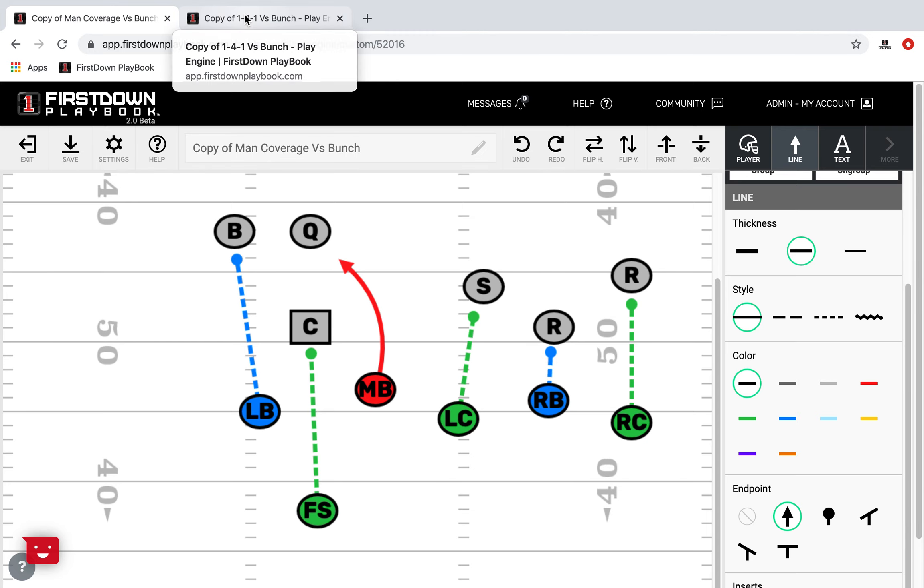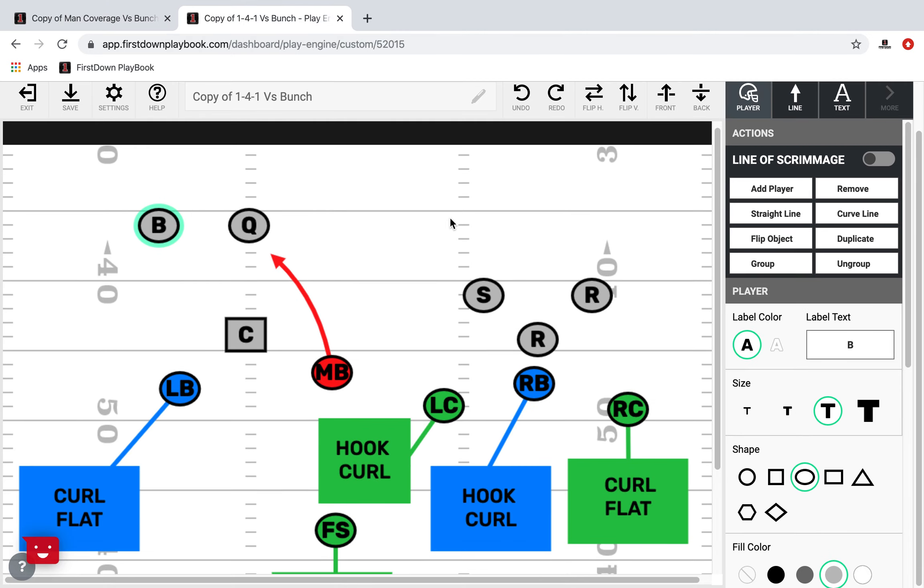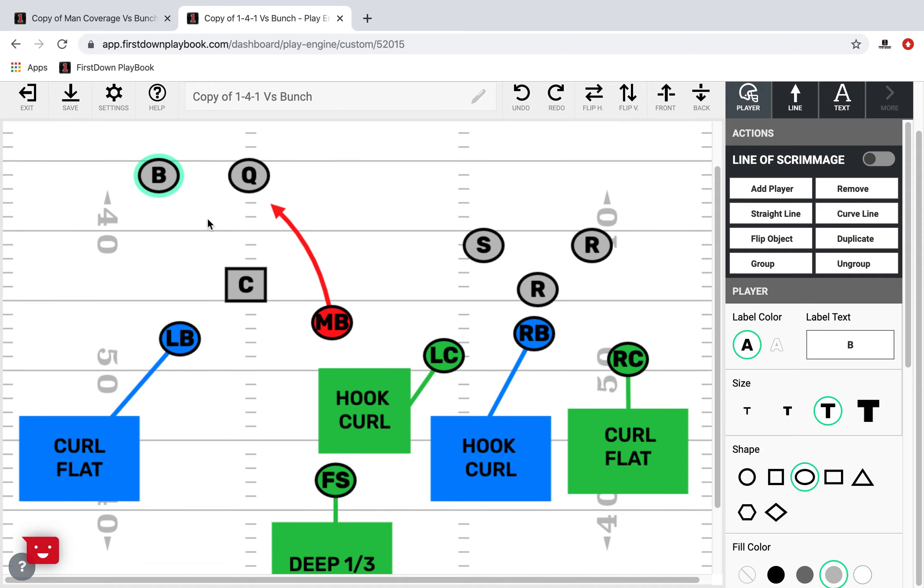Let's take a look at a theoretical zone. We're calling this zone a 1-4-1. The great thing about First Down Playbook is that you can edit these plays and defenses. You've got one rusher and one deep, and the rest is underneath — the 4 is exactly that.